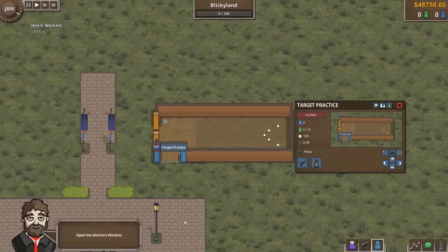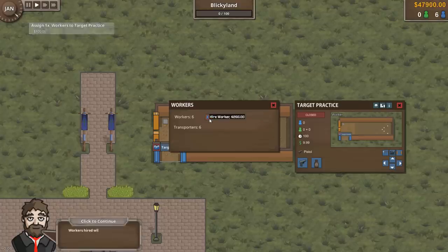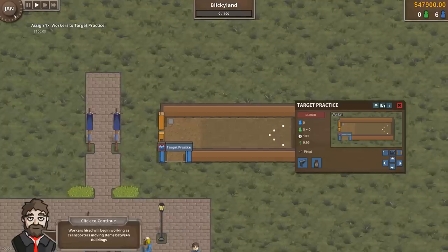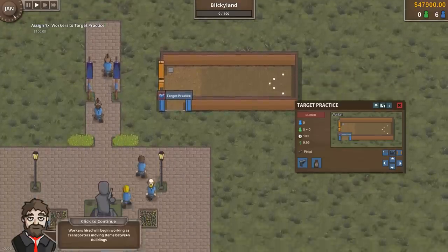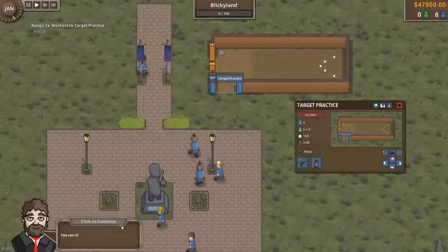Now we need a worker to serve the guest. Open up the worker's window — I will hire a worker. Hire six? Oh my god, my overhead sense is tingling. Workers hired will begin working as transporters, moving items in between the buildings. You can now move the camera — yep, we can do that.